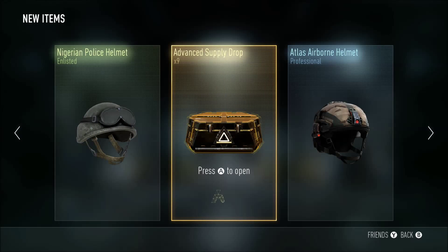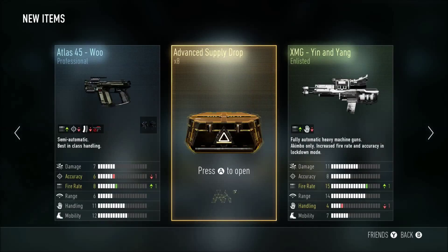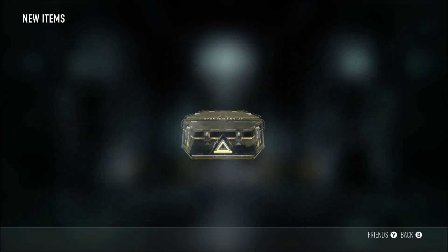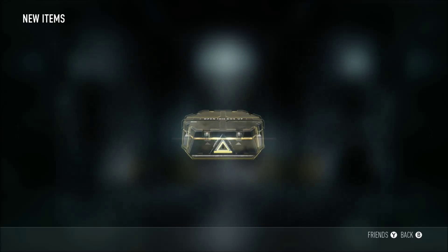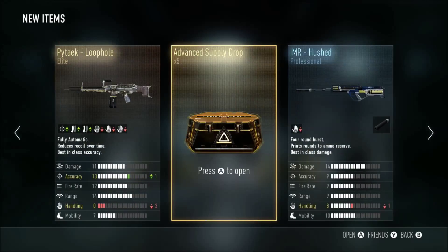It's a bummer knowing that you're spending $2 per opening on these. Nothing? Not even an elite out of any of these? This is going to be an ugly video. Nothing again — only got the elite Exo, which I'm not going to wear. Got the loophole; I've never even used that gun before, so I couldn't tell you. We only have five left, man.